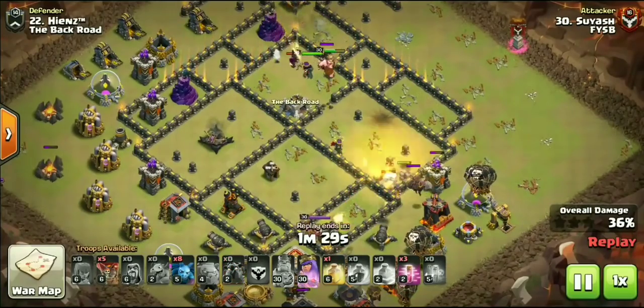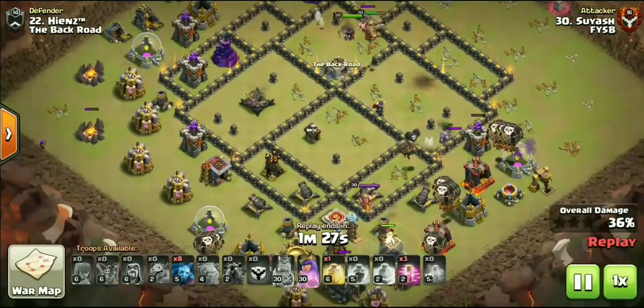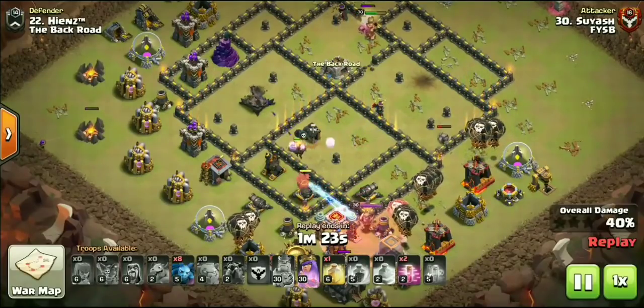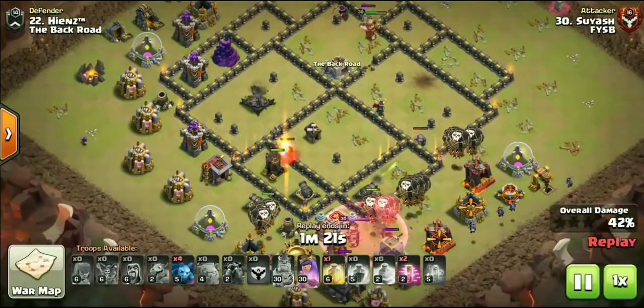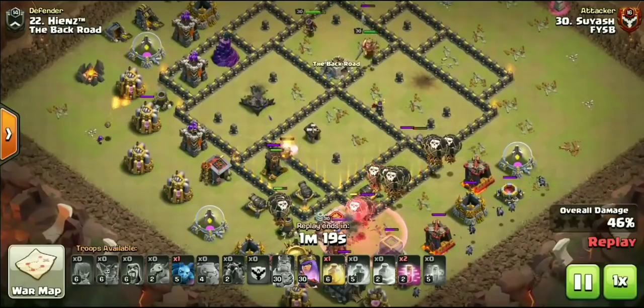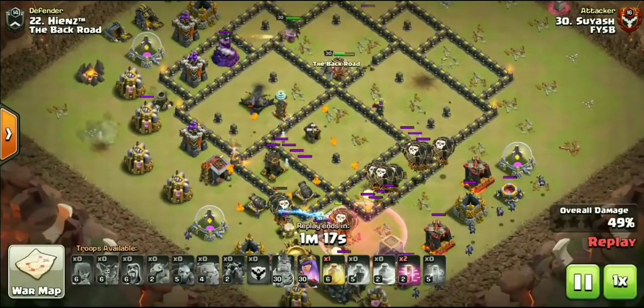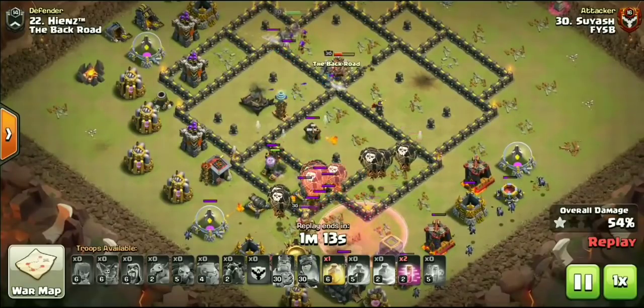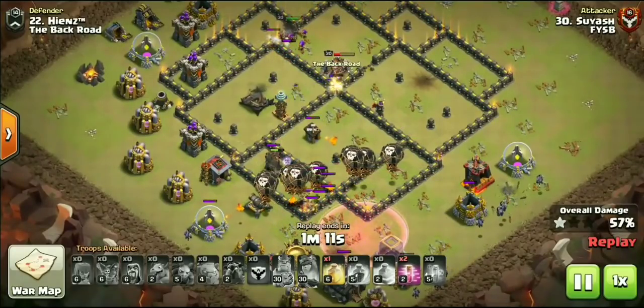Look at the heroes doing work - they are still going. The Queen - I guarantee you he did not expect the Queen to make it that far - taking out both those Wizard Towers up there at 12 o'clock. Look at that little kill squad clearing out pretty much not only the core, but the entire right-hand side of the base. He's starting his Lalo over here at the bottom right.